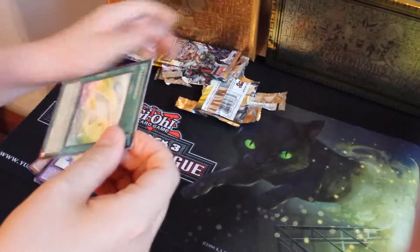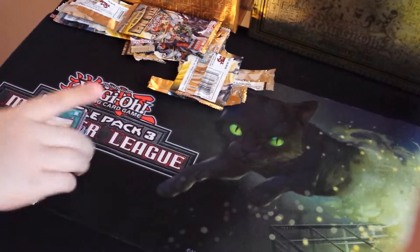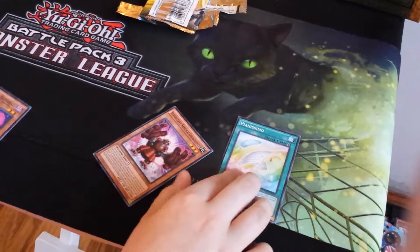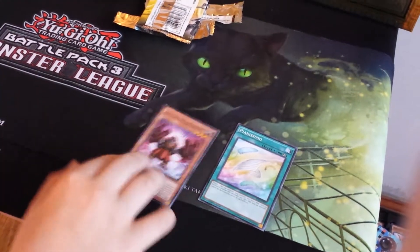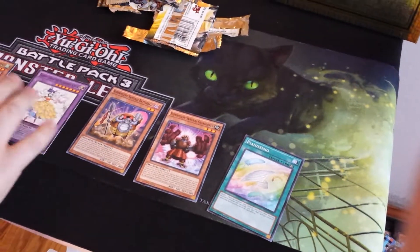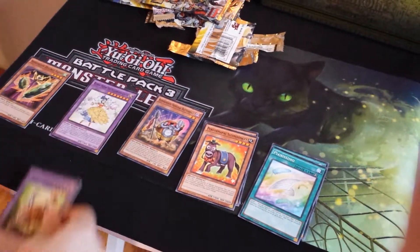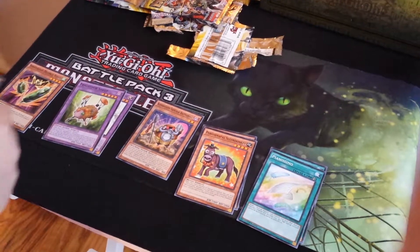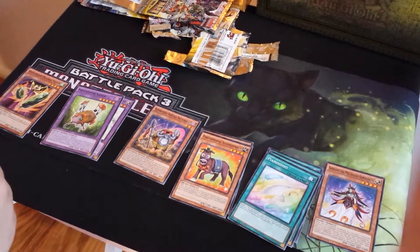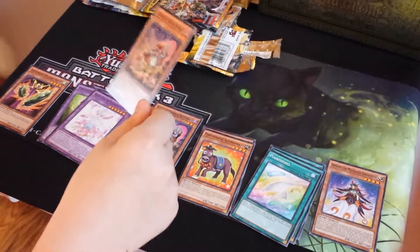One last pack. So let's see what we got. We got one spell, an earth, a dark, a fusion, a wind, another spell, another earth, and dark, another fusion that's dark, a light monster, a spell, a light fusion, and a butterfly.